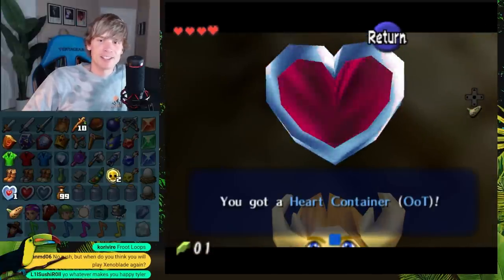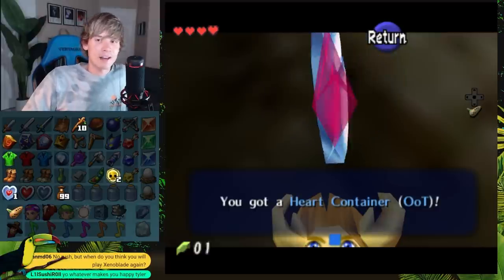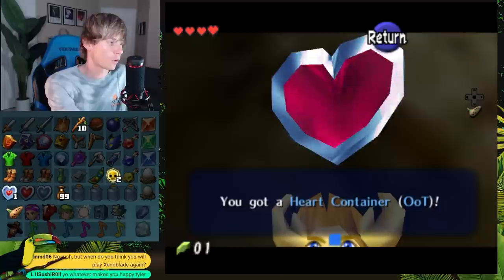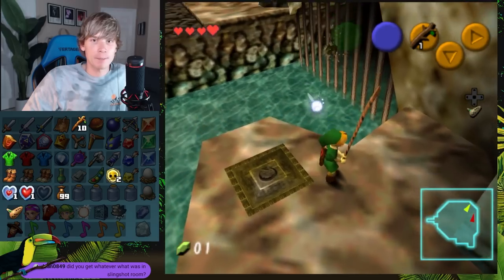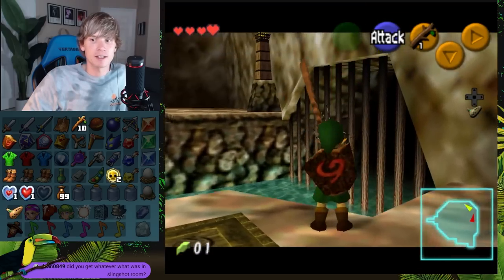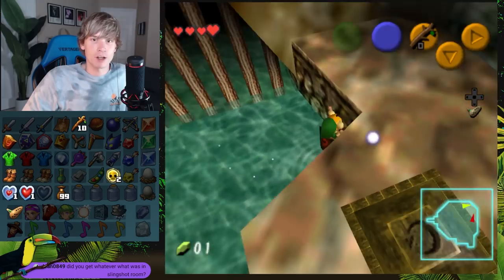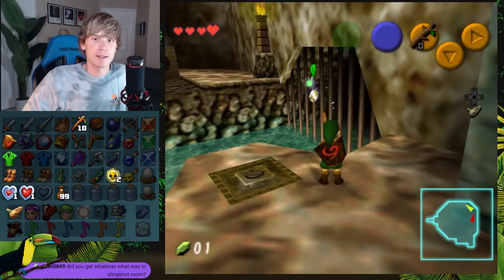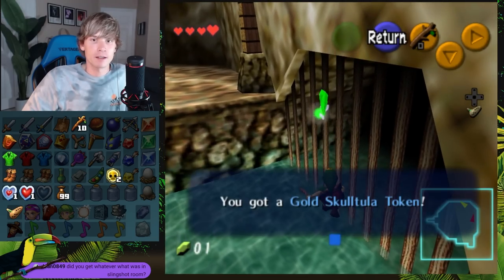Will there be an Ocarina of Time / Majora's Mask randomizer versus? Let's not get ahead of ourselves. This is a heart container for Ocarina of Time — I only get one shot at this. I did get this stuff in the slingshot room, mostly heart pieces. I don't know if this is actually a Gold Skulltula token — it is.